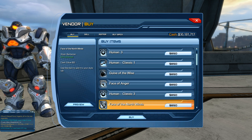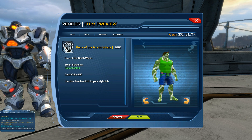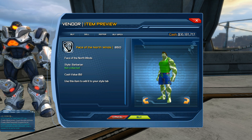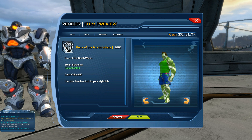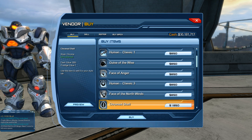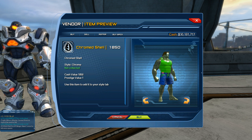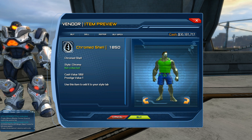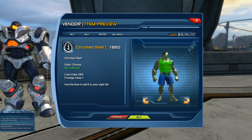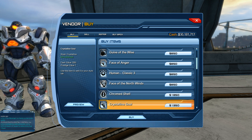As we scroll down we have Face of North Winds, which is 850 Cash. This one is kind of a barbarian look, similar to a human skin where you'd have paint on. Then we have Chrome Shell, which is a metallic look — similar to how metal looks — and as you spin around it has that effect where sunlight would reflect off the skin. Chrome Shell is 1850 Cash.